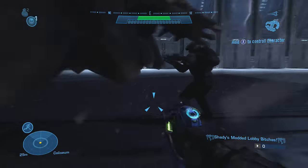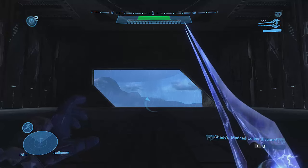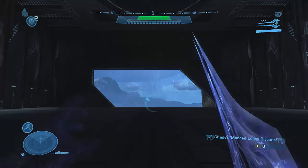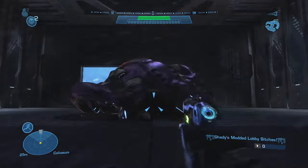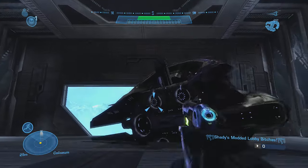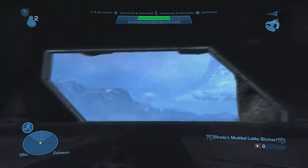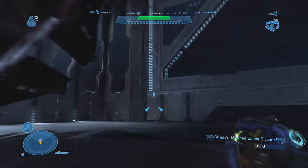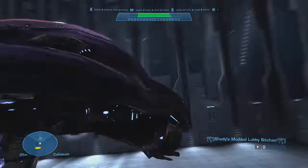For some reason it won't let me assassinate them — it only lets me assassinate the Spartans. For this next part of the video I was trying to spawn a Phantom and pilot it, but it took me a couple attempts as it just falls through the map with no physics. But if done correctly, thrown at an angle while holding X, it'll let you in — and there you go, I got in.